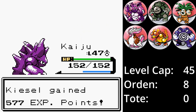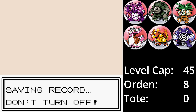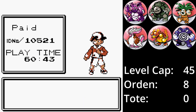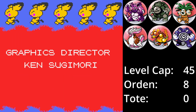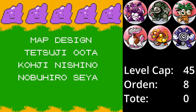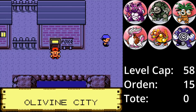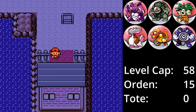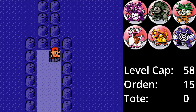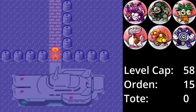Der Weg nach Kanto ist frei. Ich muss sagen, der Run war bis hierher echt spaßiger als der vorherige und ich bin froh, dass es ohne einen Tod bis jetzt geklappt hat. Die Auswahl der Pokémon ist echt gut und ich bin froh, dass ich einige Pokémon im Team habe, die ich sonst eigentlich nicht benutze. Wie auch beim letzten Mal überspringe ich die Arenen in Kanto – außer Blau ist keiner von denen eine Herausforderung. Außerdem tausche ich Taube gegen Dratini aus.